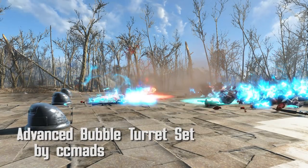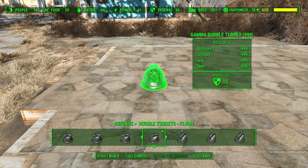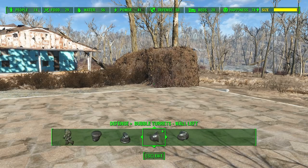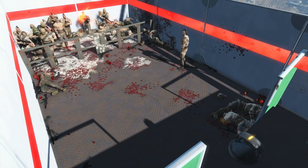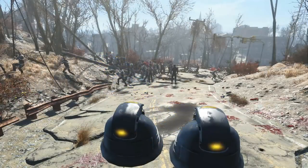Advanced Bubble Turret Set by CC Mads. This mod allows you to be a real threat to anyone trying to attack your settlements. Along with the standard Laser, Plasma, Cryo, Minigun, and Flamer, there are a number of unique Bubble Turrets, such as the Broadsider, EM Pulse, Fat Man, Liberty Prime Laser, Missile, and Zeta Whale. There are also different laser variations and faction-specific lasers like the Institute's lasers. When you install the mod, you can choose if the turrets need power or not — I'd suggest the powered version for a more realistic experience, as these are kind of overkill otherwise.